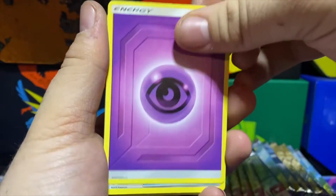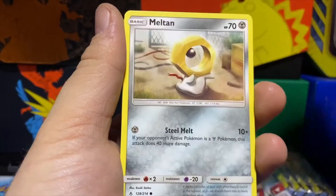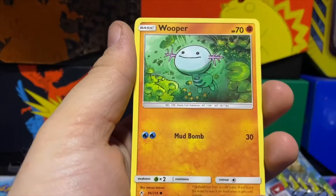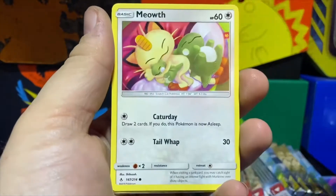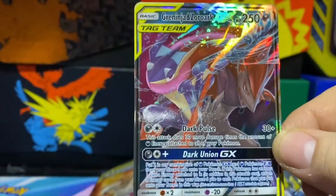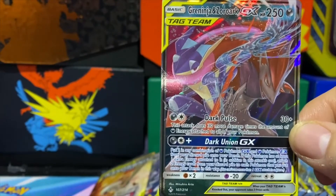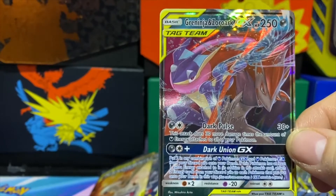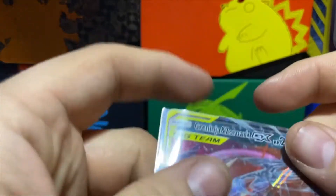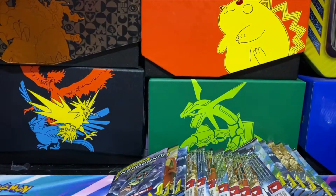Psychic Energy, Pokégear, Moolala, Giovanni's Exile — we got just all trainers right there. Miltank, Slowpoke, Wooper, Sandile, Meowth — reverse is a Genesect and look at that, we got two of the Greninja and Zoroark GX's. The only things we're missing are the rainbow rare and the alternate art — two of four on those tag teams.